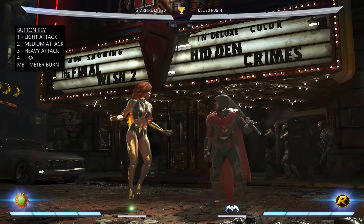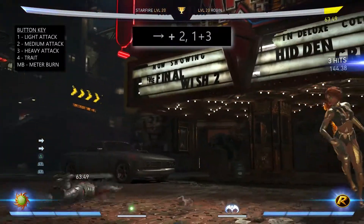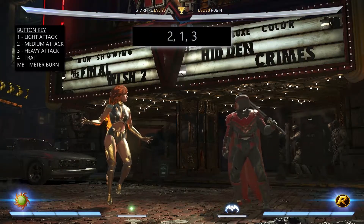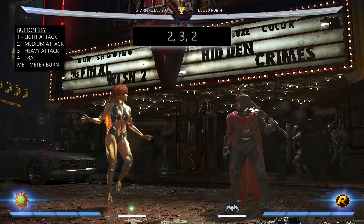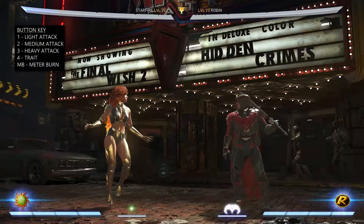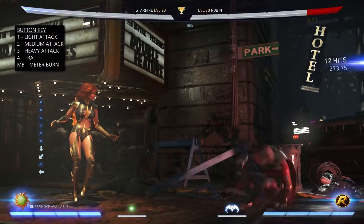Moving on to some of her basic combos. First is Bad Trilovac which is done by pressing forward 2 then throw, or 1 and 3 — a nice combo if you want to switch places. Next is Break Your Grebnax which is done by pressing 2, 1, 3. Next is Clawbag Valbronek which is done by pressing 2, 3, 2. The first part of this combo is great for setting up your longer strings, namely the 2, 3 and then going into a special move.